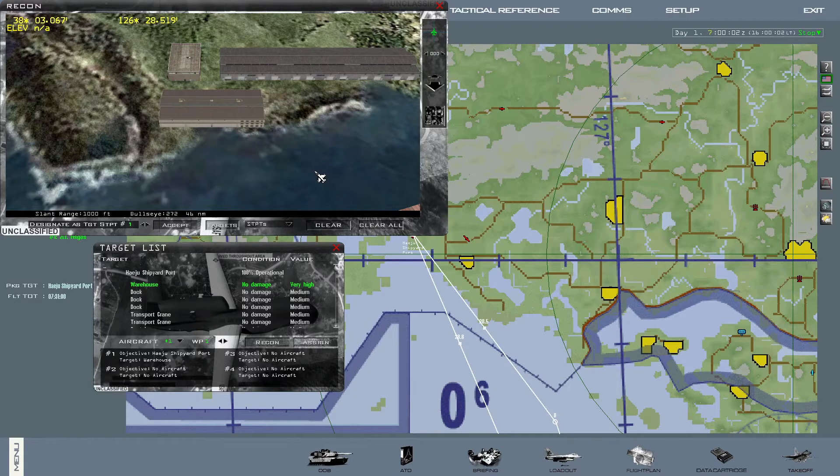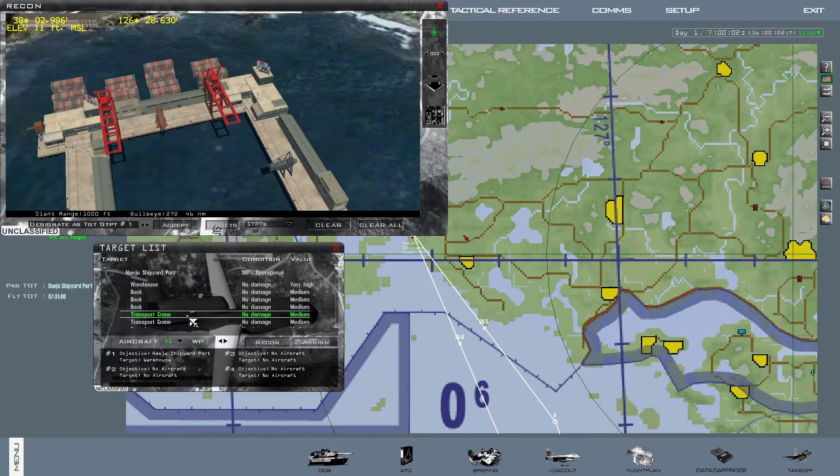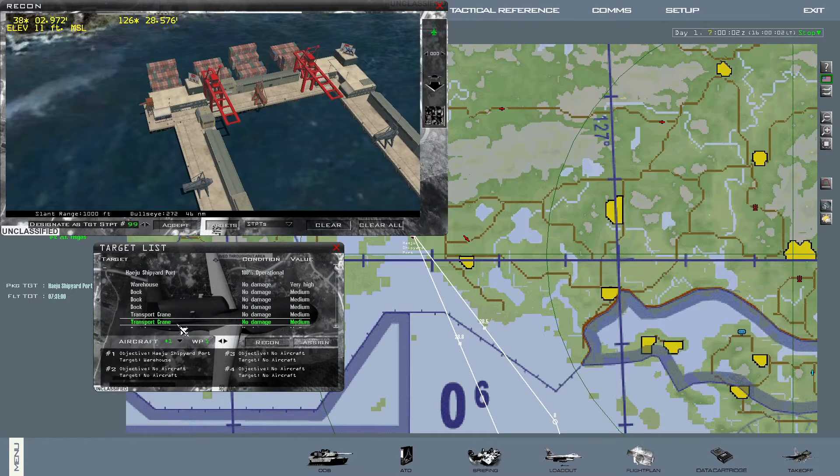In this example, I'm going to attack the HU shipyard port with 2 GBU-31s and I will pick the 2 transport cranes. I click on the first one, go to designate as target steer point, select steer point 99, and hit accept. I pick the next crane, select steer point 98, and hit accept again. If I had other targets assigned, I would continue selecting steer points in decreasing order, always starting from 99. The reason I do it this way is personal preference, as I prefer not to mess with the data of the navigation steer points, especially the time on target.